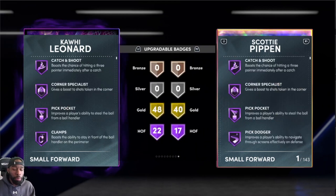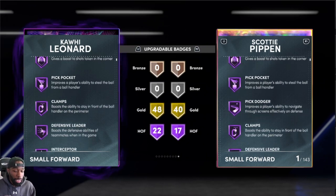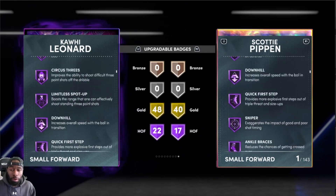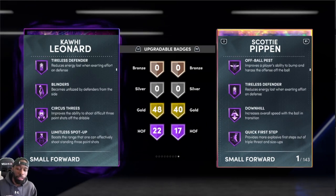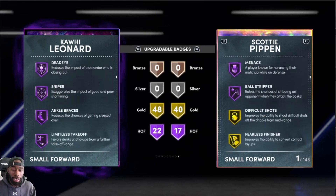Going over to the badges, Pippen comes with 17, only five extra badges, and you're going to pay 500k extra for the card. Defensively they're around the same. The only thing Kawhi really does better is shoot — with Blinders, Circus Threes, Limitless Spot Up. I can't lie about that, those are the only badges that really make a difference with this Kawhi.